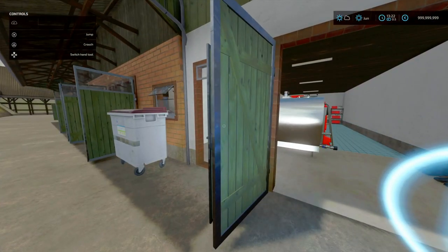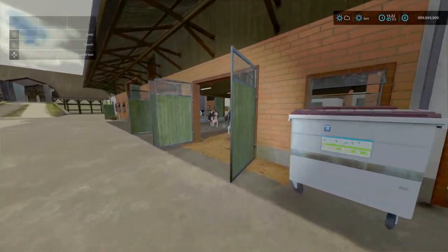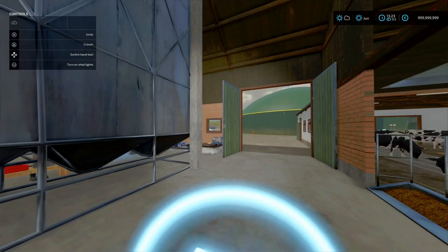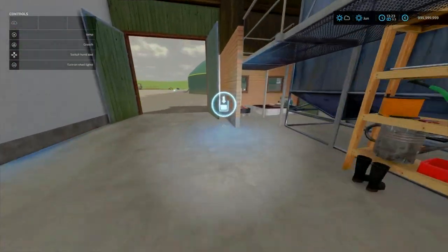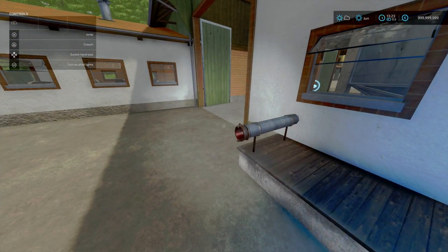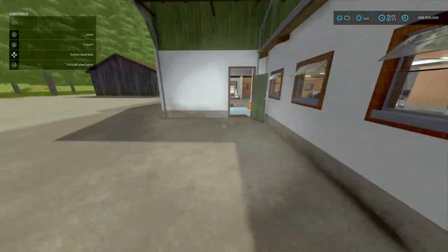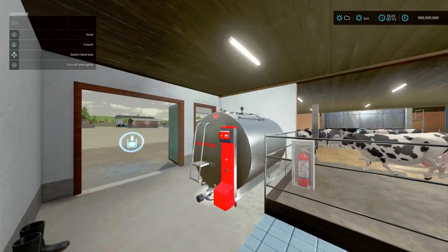Next, you've got your cow barn with a silo. This is 12 slots on console and holds 80 cows. Your feed trigger is just over here — this would be your food and your trough. There's another outlet here. The dialogue box is just over here. The detailing is absolutely cracking.